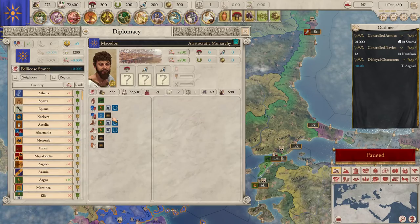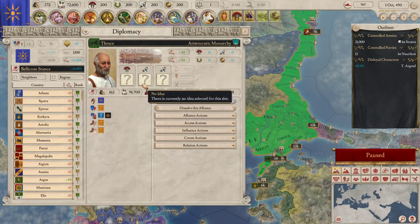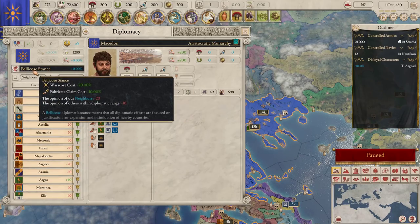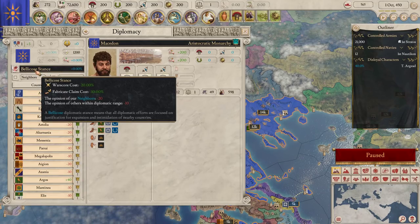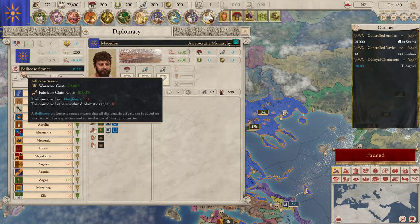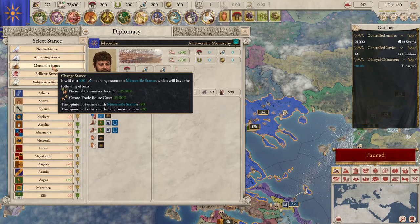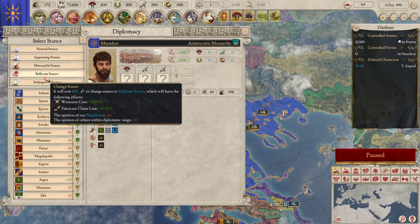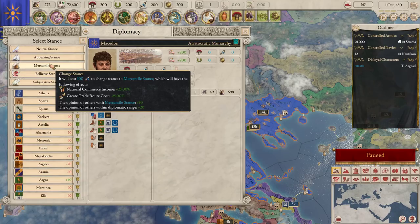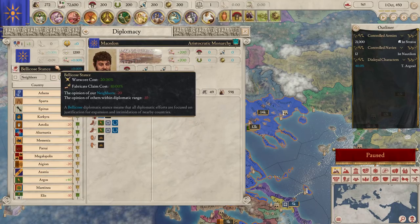Diplomacy should be the most familiar. This is also where you can change your ideas and see the ideas other countries have applied. The most interesting thing here that you probably want to address right away is your stance. We are starting with a bellicose stance, which reduces the opinion of all our neighbors and anybody within diplomatic range, but makes wars easier to fight - it costs less to fabricate a claim and less to demand things from our enemies. There are other stances available. It will cost 100 oratory power to change. If you're not planning to fight a war, you might change to mercantile to increase commerce and trade routes, or change to neutral to increase your diplomatic relations.